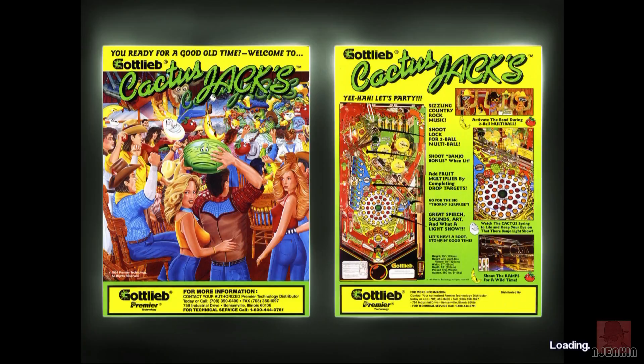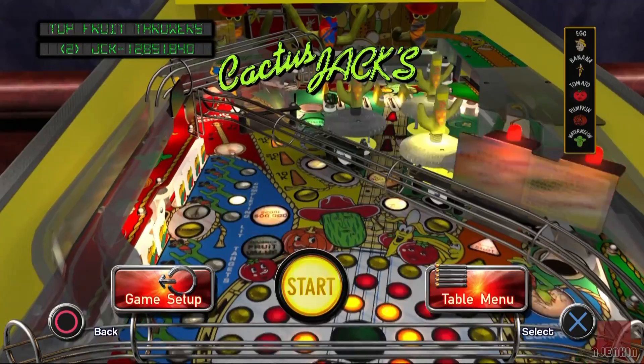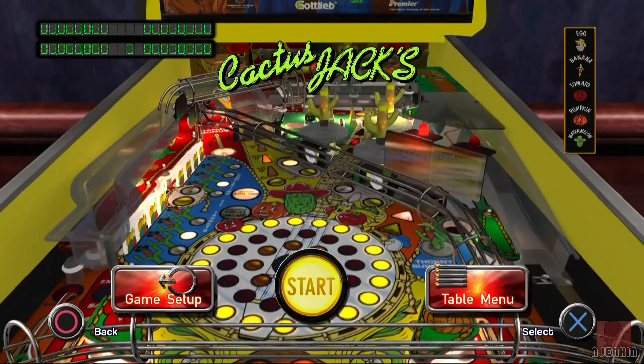This game has got two flippers, two ramps, two different types of multiballs, and a fruit multiplier that can be activated by hitting the drop targets. As for the theme — I'm not 100% sure. It's based around fruit to a degree, but Cactus Jack is some guy who I guess lives in the desert. On the flyer it says yee-haw, which seems to back up an American theme.